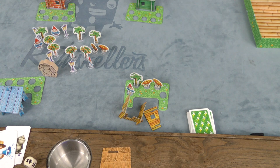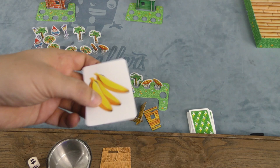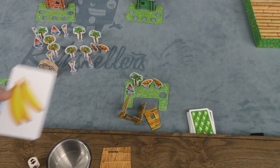But you say, what about those banana cards? You can play a banana card when Hugo attacks you — you can give him the banana, and he'll eat that instead of destroying something you have. First person to build all five decorations is the winner of the game.